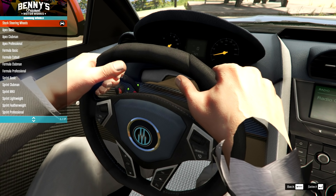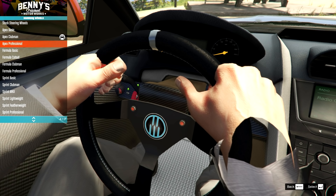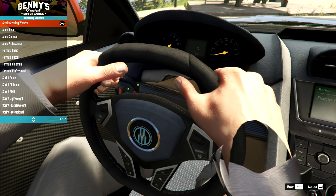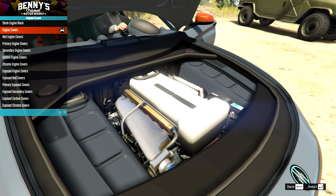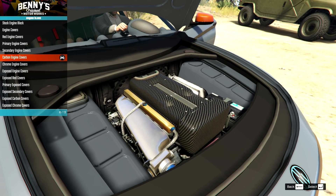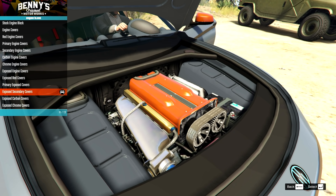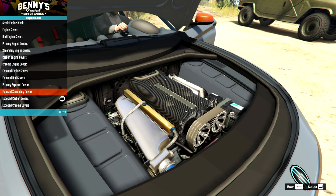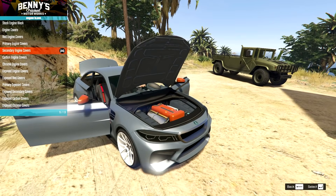Steering wheel options are going to be pretty much the same as you'd expect — I'll just keep that stock. For the engine bay, we have some engine cover options. It's not really a BMW engine but it's basically the generic tuner engine at this point. We have a bunch of options; that carbon texture actually looks awful, so we'll just go for the secondary colour option.